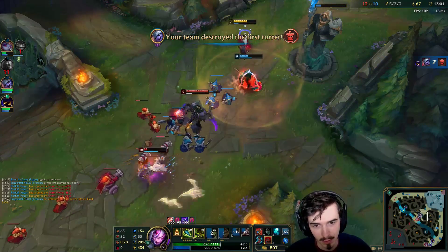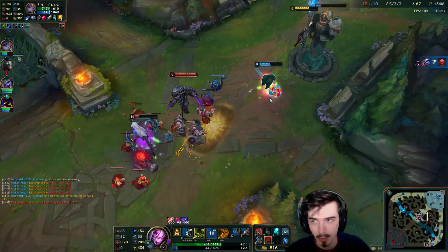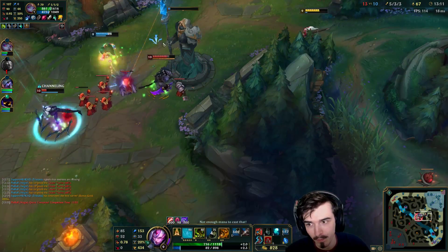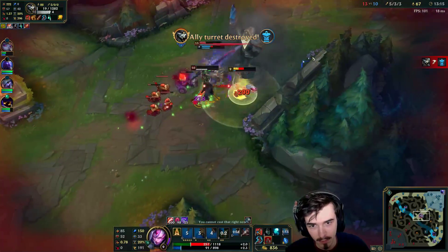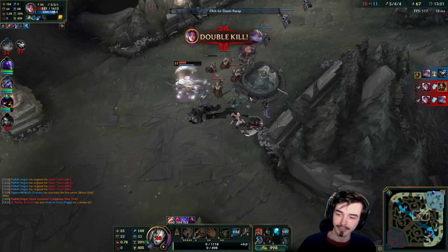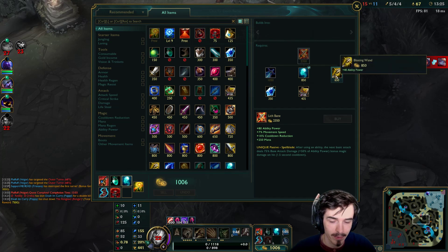She does so much damage — playing with Ashe is actually incredible. Oh, she's going to Triforce. I'm totally out of mana. That's a bait, mate. Get him! Oh man, I was out of mana. That sucks. It's okay though, could be worse.